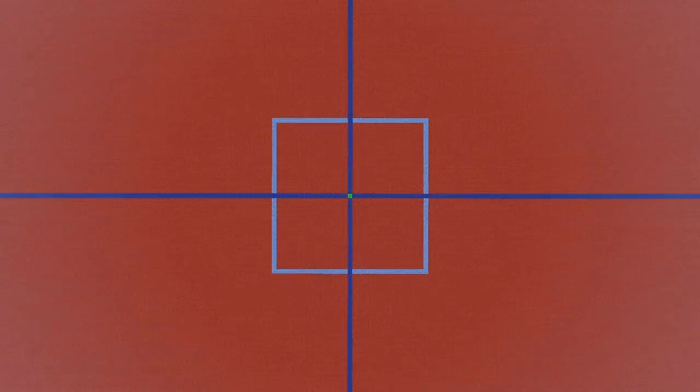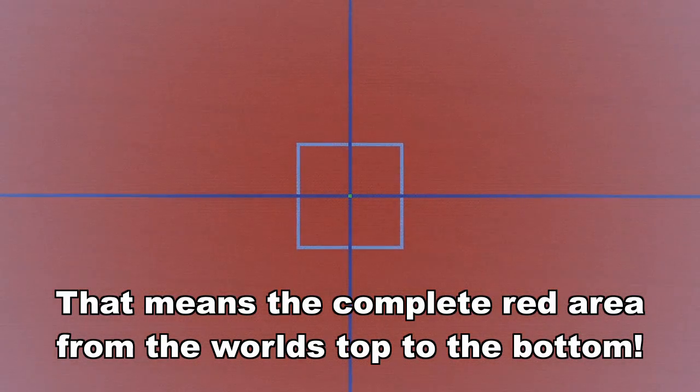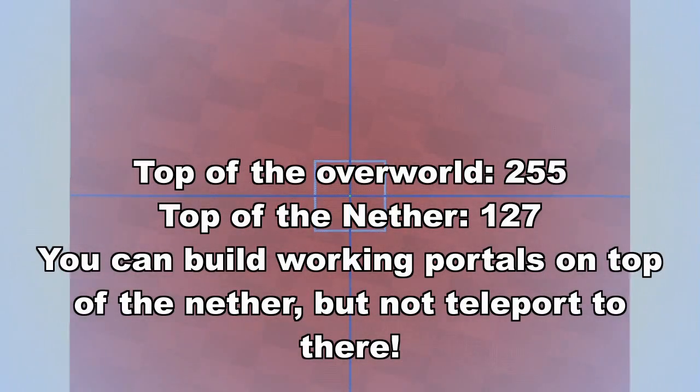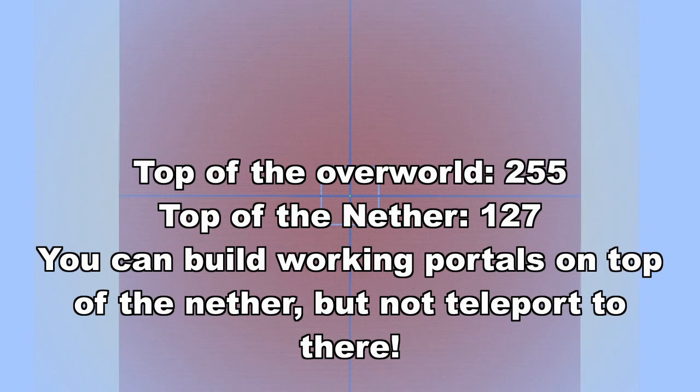Let's say your new position is this green block. The algorithm first checks if there is already an existing portal in an area with a 128-block radius around your new position. It doesn't need to be a real portal — it just checks for portal blocks. If the portal block has no other portal blocks below it, the distance to the player gets calculated. In the end you land at the portal with the least distance to the player.